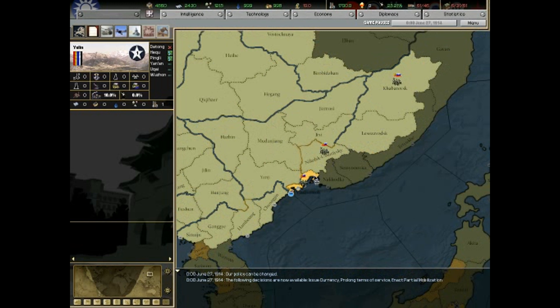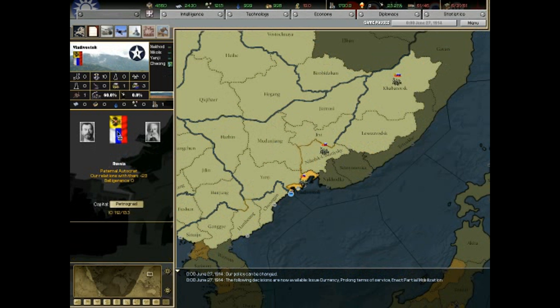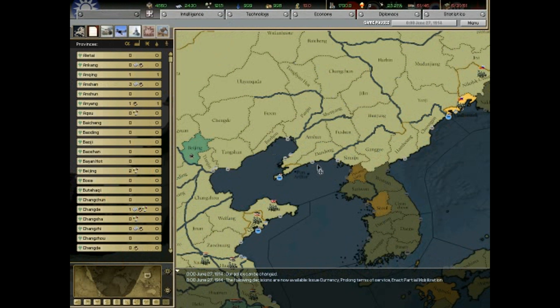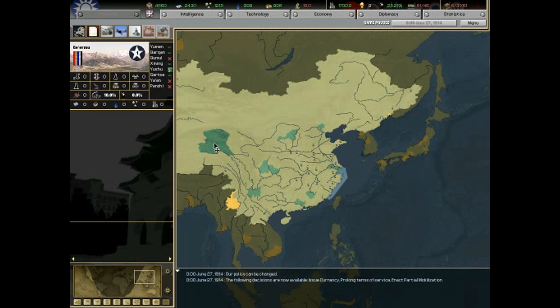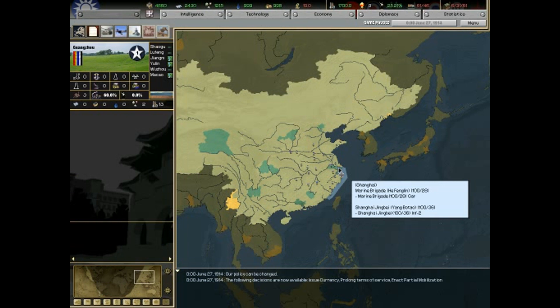These are the victory points all around the map that we gotta take if we wanna win. There's a few here and there. And let's adjust our government so we become fascist. Nothing like being authoritarian, am I right? It's nice having full control. What are you guys gonna do about it? Absolutely nothing.